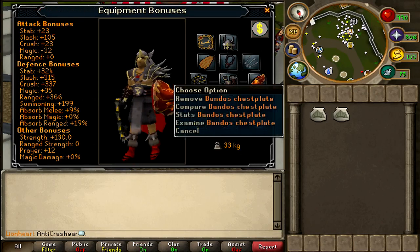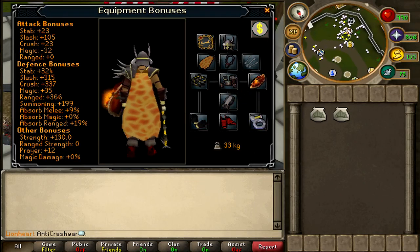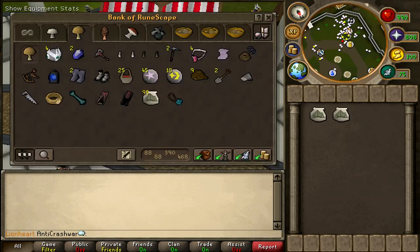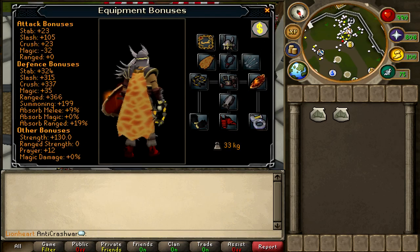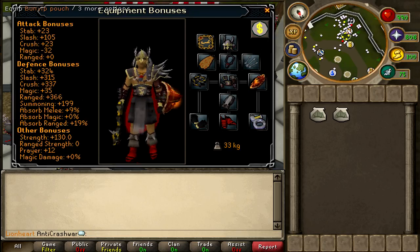I've also got the higher end gear — Bandos Chestplate, Dragonfire Shield, Fury, Berserker Ring, and stuff like that. Now if you've got the levels and the gear, you don't actually need food or prayer potions or anything like that. You can just bring a Bunyip pouch, maybe two or three depending on how long you want to stay there without banking, and you don't even need to waste money on a Unicorn pouch because the Bunyips will easily replenish what little damage is dealt to you over time.